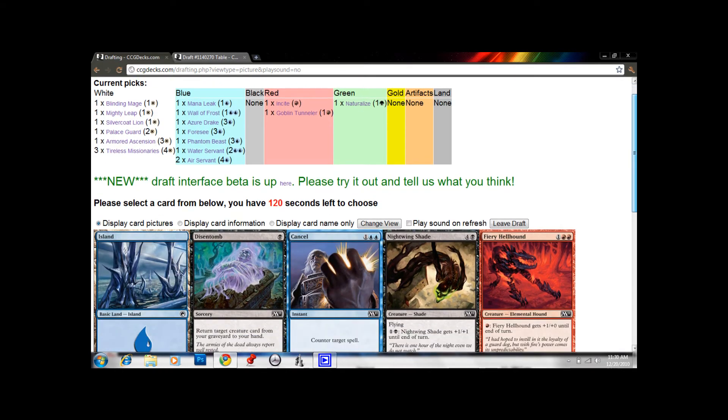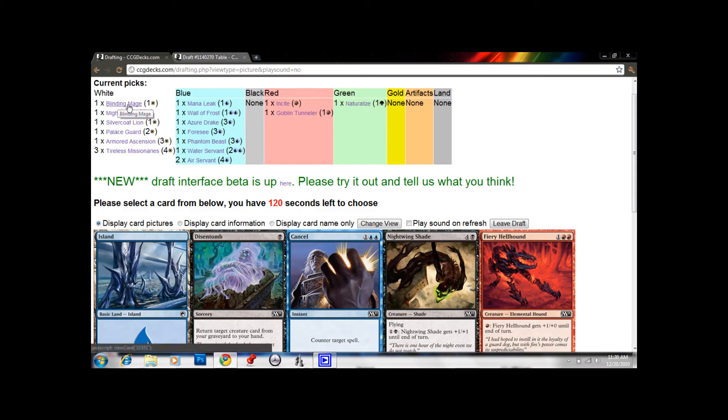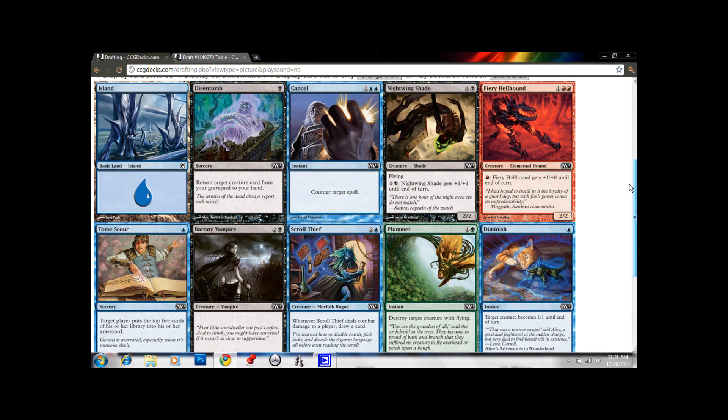Let's take a quick look at mana curve. We've got 4 cards at 4 mana, just 2 cards at 3. M11 is famous for not having good 3-drops, so we probably want to prioritize 3-mana spells. We have Armored Ascension, Azure Drake, Foresee at 4, and two Air Servants at 5 — so we're looking pretty good on curve. And just so happens, we've got 2 playable 3-mana cards here: Cancel, which counters everything for 3 mana. It's not bad.